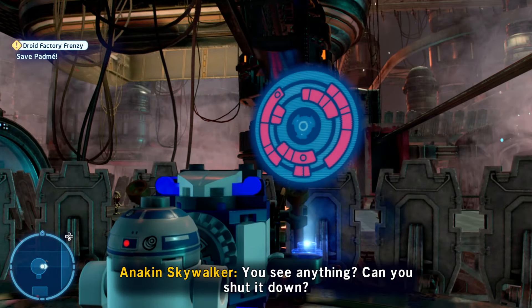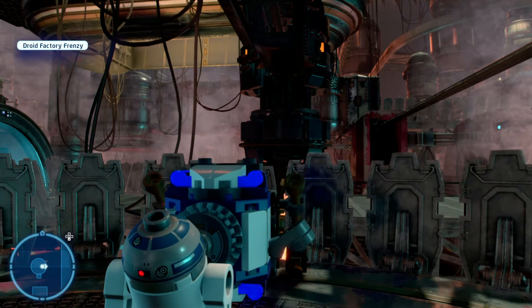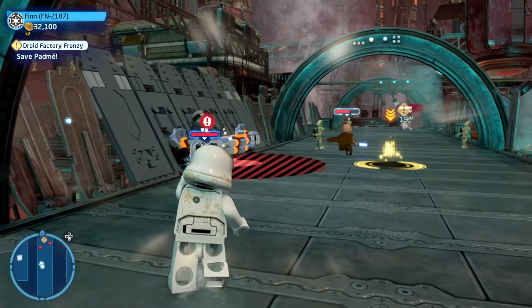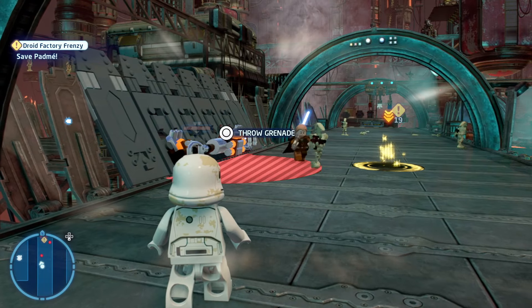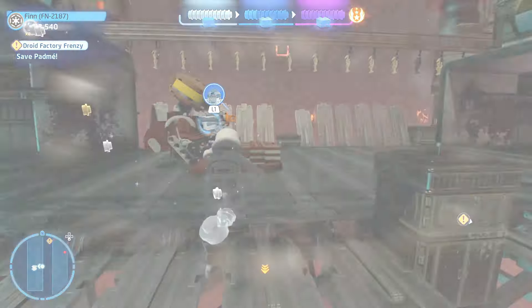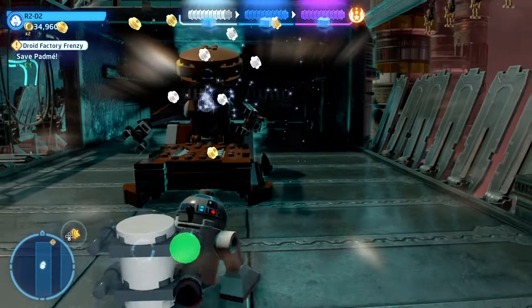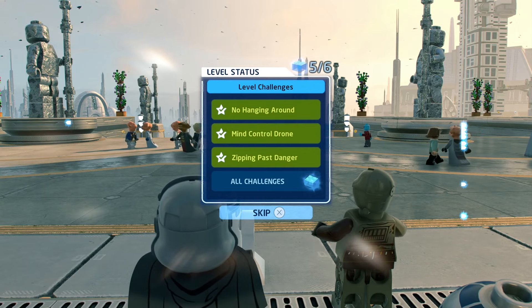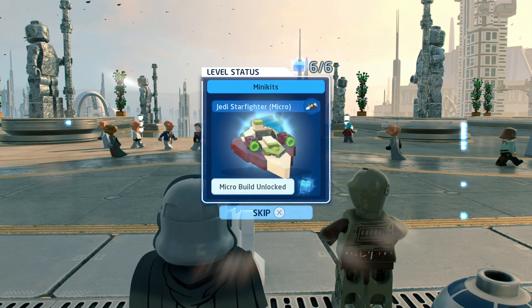You'll then need to go back and do Droid Factory Frenzy again anyway to pick up a number of the minikits. When you do, you'll be able to stop and take your time at the last phase and use a villain type to grenade on through, then change over to somebody to grapple that open and that will give you the last of the minikits.